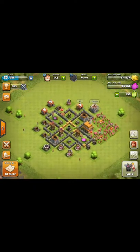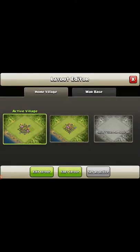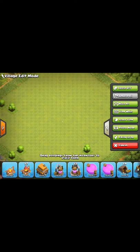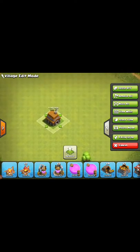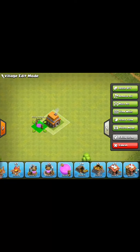Hi guys, it's Ezra Trujillo here with the Clash of Clans tutorial. I'm going to show y'all a base layout for Town Hall 5. However, I do not have a wizard tower just yet, so we're going to put something else in there to replace it. First off, you're going to start off with this.